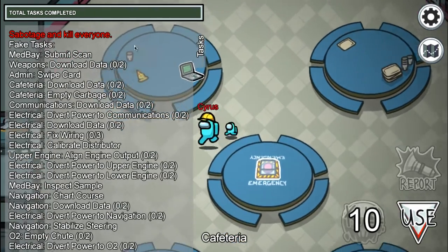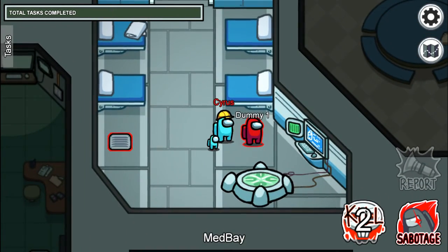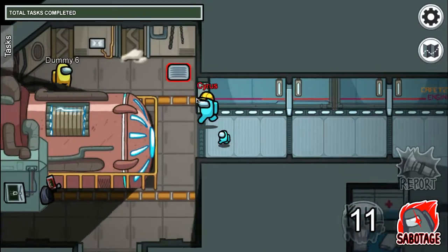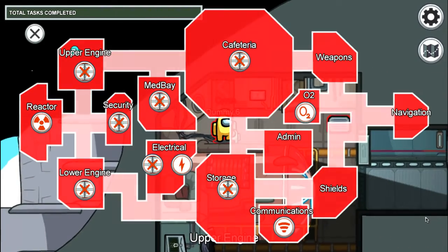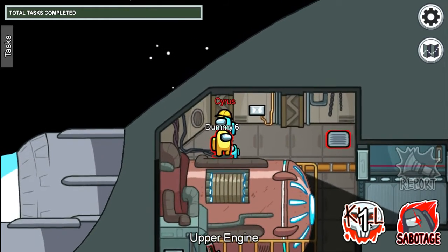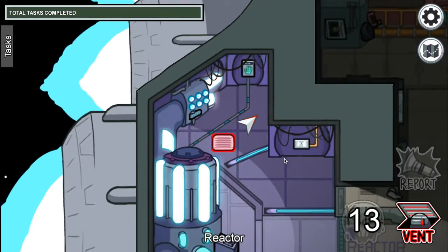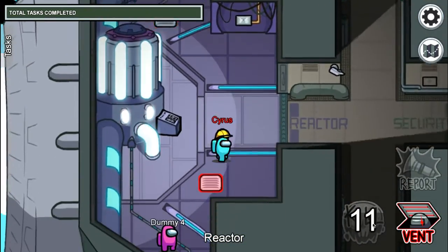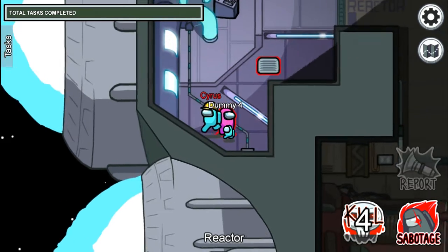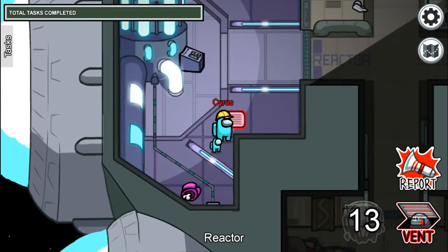I just want to be the imposter and kill everyone. The first dummy is in the med bay. There's dummy six in the upper end — I'm just going to wait for six seconds. There's dummy four over here — moving in three, two, one — kill! Then vent out.